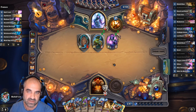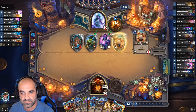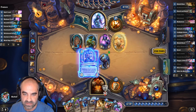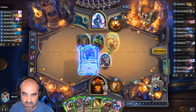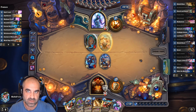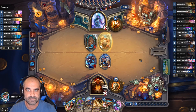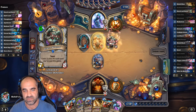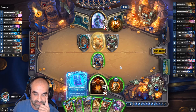Not much in my hand. That guy is big, super big. Well, we have potential — it's possible. Another Cold Light Oracle would be really nice. I think we really need to add Lorekeeper in here just to guarantee we get that top of the deck, because what's happening right now is what's going to keep happening.